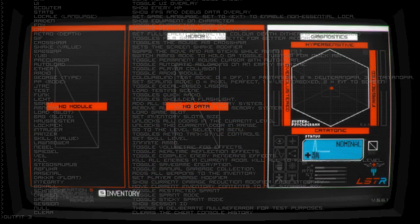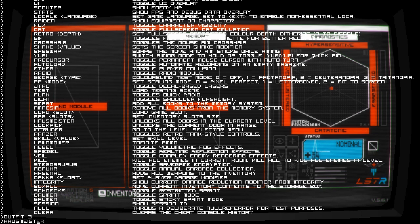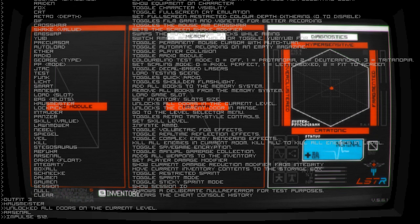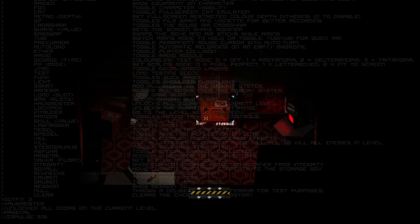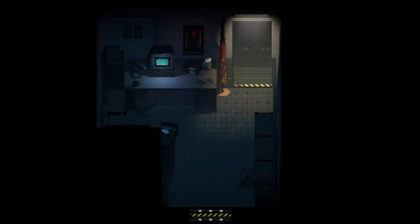Some specific commands I find interesting are: "intruder", which lets you teleport to an area of your choosing; "housemaster", which unlocks all doors; "smart", which unlocks all notes; "lict", which enables the flashlight; "halster", which enables god mode, preventing you from taking damage. And finally, the Outfit series, which lets you dress up as Issa, Armored Elster, Injured Elster, or Regular Elster.